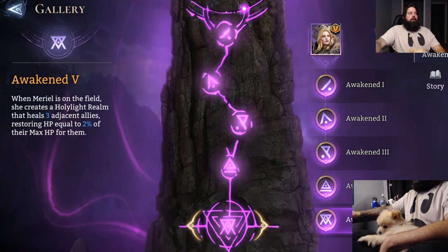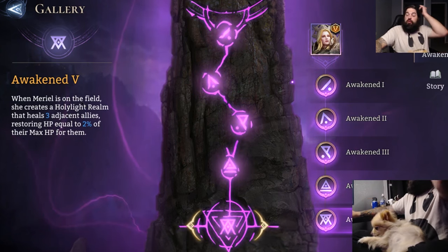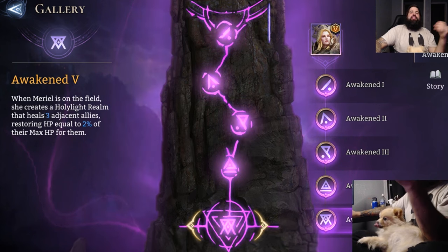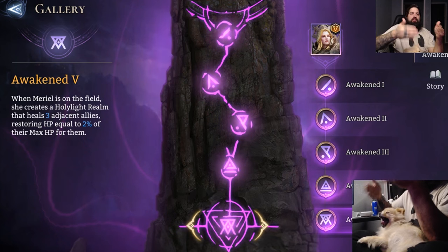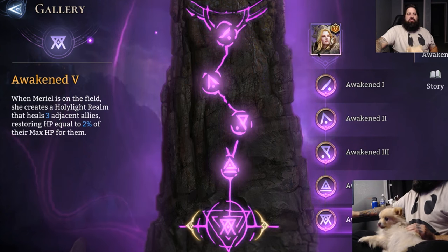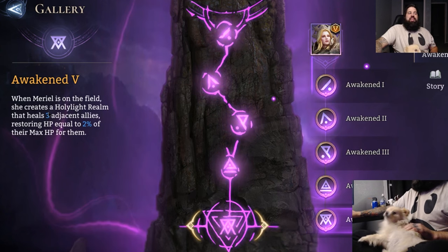Awakening 5: when Muriel is on the field, she creates a holy light realm that heals three adjacent allies, restoring HP equal to 2% of their max HP. This sounds absolutely bonkers. If she creates a holy realm constantly healing adjacent allies for 2%, this is why I mentioned Dragon earlier — she kind of has a place there. I could see her on the front line in Artifact Raid as a Paladin meant to be up front tanking and healing those around her.